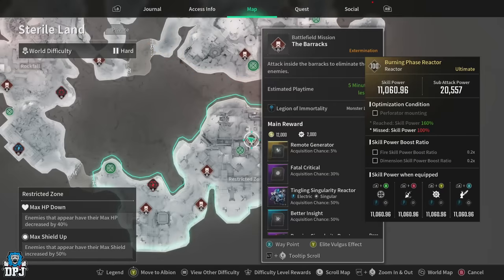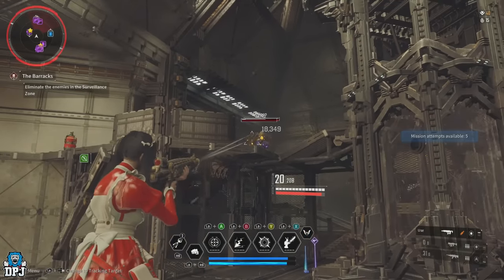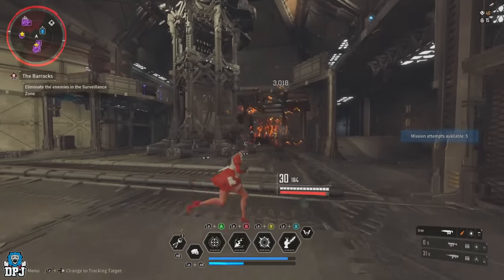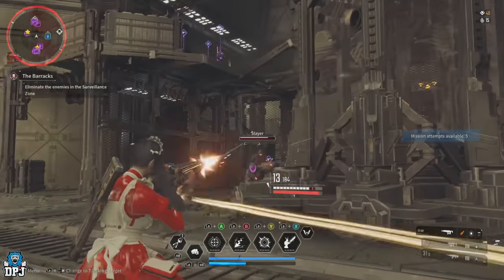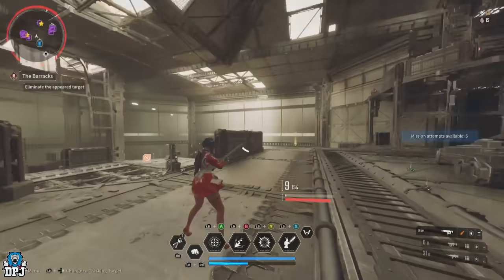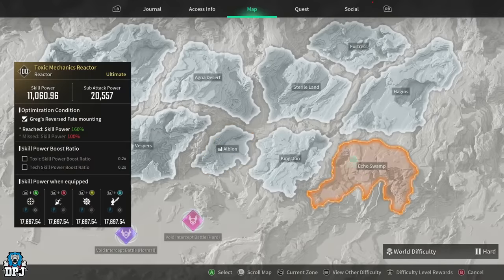Next up is Blair — his best reactor is the Burning Phase reactor. This week only impact round mounted reactors are available for ultimates. Head to Stereo Lands, the Restricted Zone area, and farm the Barracks mission. The area has pretty poor missions overall, but the Barracks is the best: straightforward, quick, and easy. It isn't filled with enemies, but you'll kill them at a quicker rate, upping your chances for those reactors.